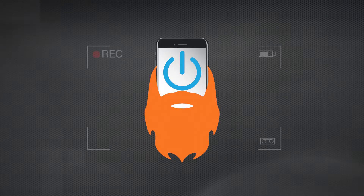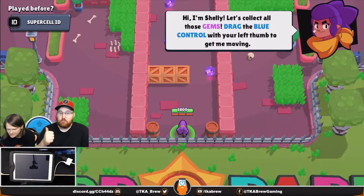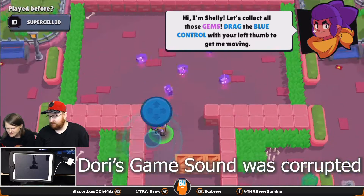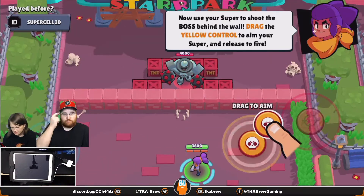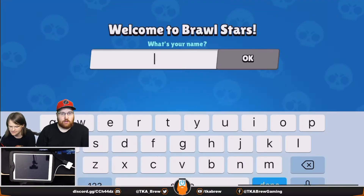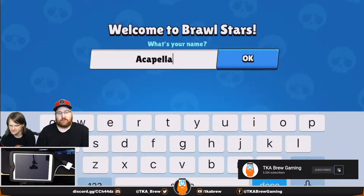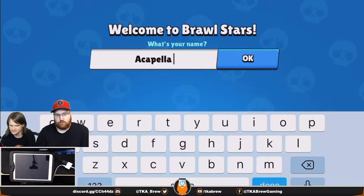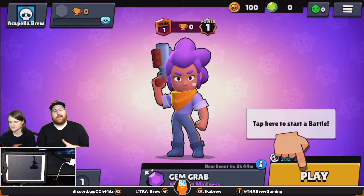The first thing you need to do is the tutorial, which shows you how to move, fire, and use your supers. Once you finish the tutorial you're going to enter your gamertag — whatever you want it to be. Obviously mine is acapellabrew, and the other spaces are totally fine.